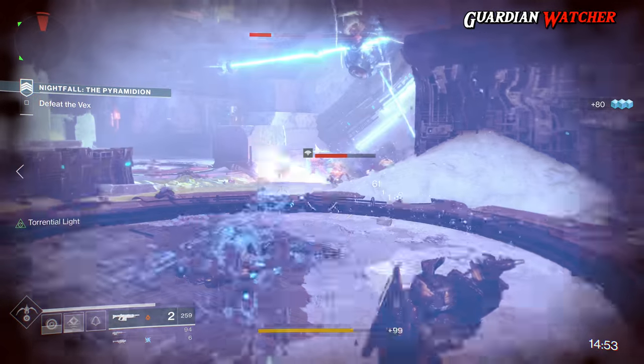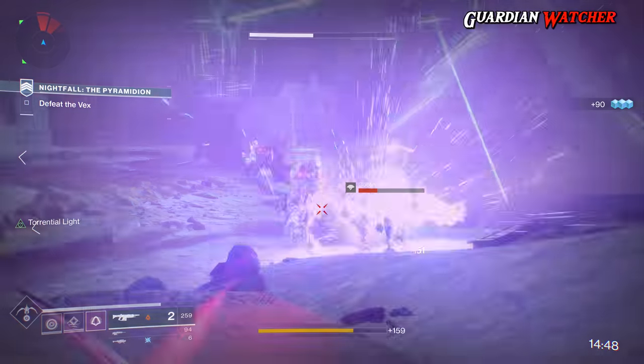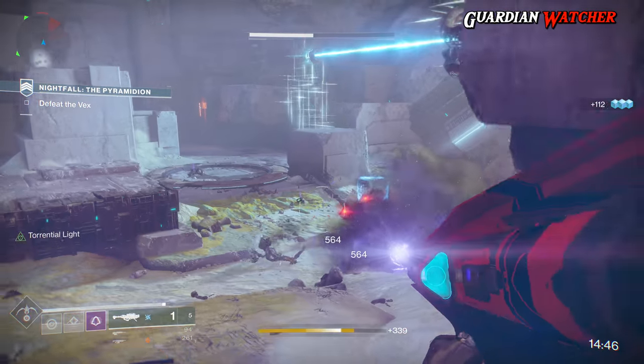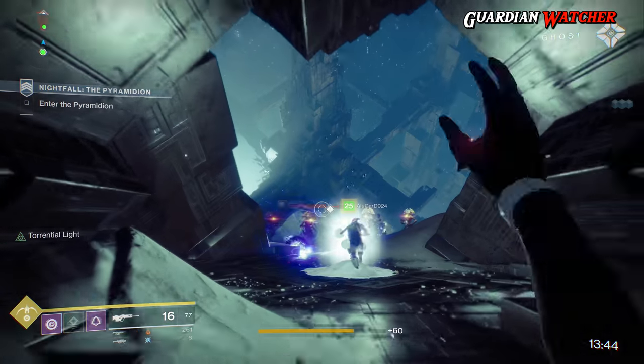It shines specifically in the Nightfall or in the Crucible game mode Mayhem, particularly with modifiers like Torrent, which allows your abilities to recharge much faster. If your abilities charge faster, then you can go invisible even more and recharge your melee ability.